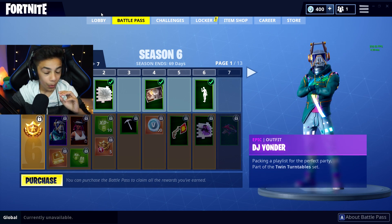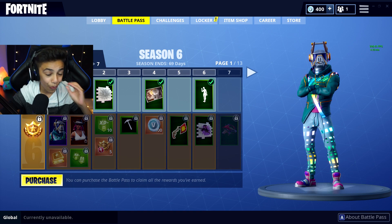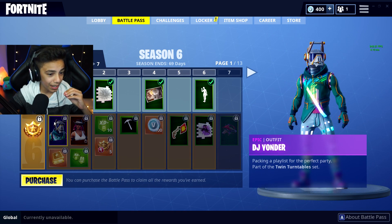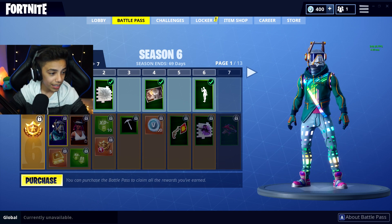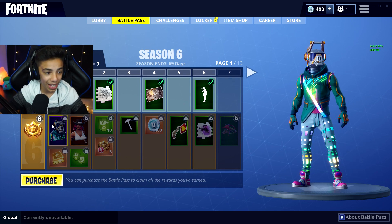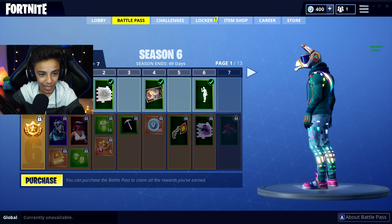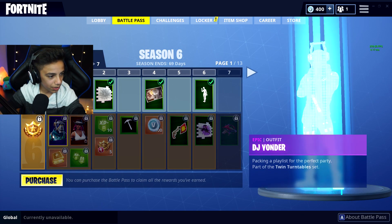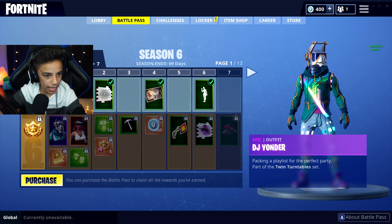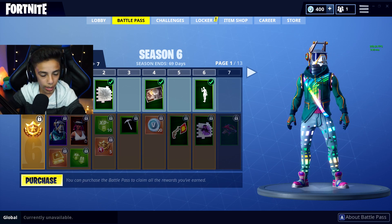Alright, guys, there's lots of different stuff as you can see right now. The first thing we have is the DJ Yonder — it's a llama robot. It looks kind of weird, but it has headphones and LED lights. It kind of reminds me of the Funk Ops because it has these little glowing things on it. Pretty cool, I guess.